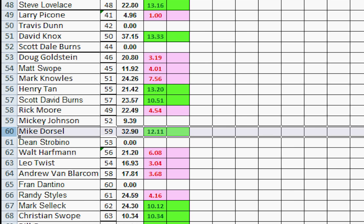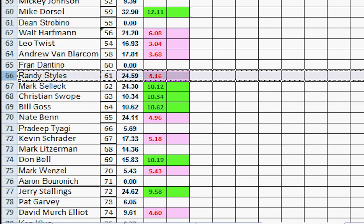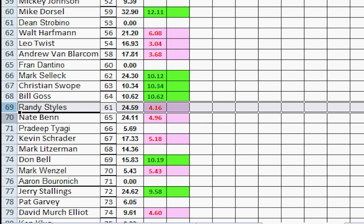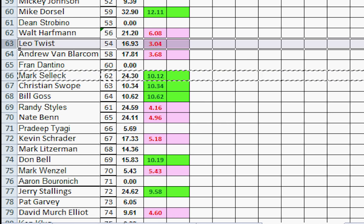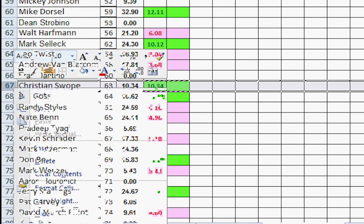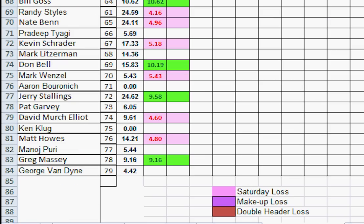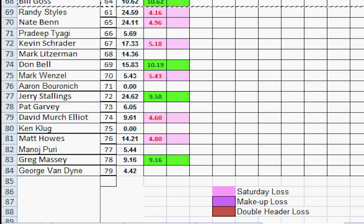Number 60, Fran didn't play. Number 61, Randy Stiles played — moves down one, two, three. Number 62, Mark Selleck won — moves up one, two, three. Number 63, Kirsten Swope won — moves up one, two, three. Number 64, Bill Goss won — moves up one, two, three, right above Dean Twist.